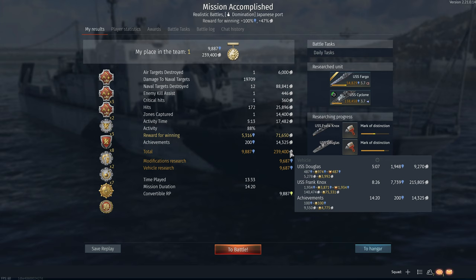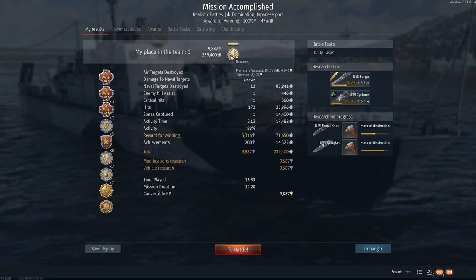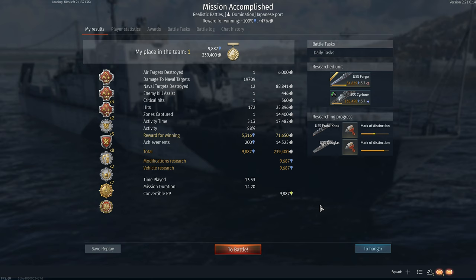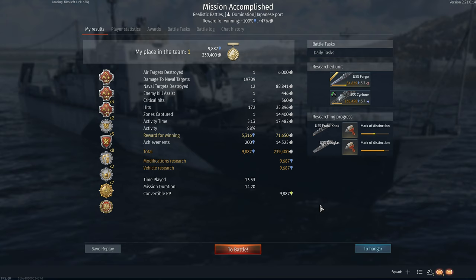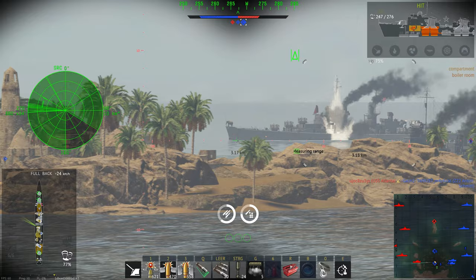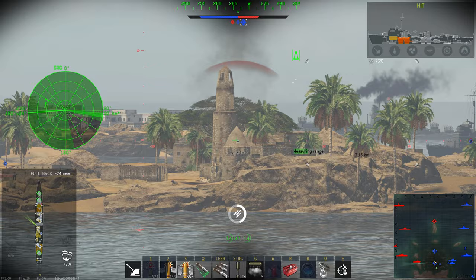The close- to mid-range defense against planes is much better, although I have been killed. As you can see, the income is massive — 240,000 Silver Lions without a booster, and not much came from the USS Douglas. That was consistent: I easily made over 200,000 Silver Lions, whereas I would probably have made around 170,000 with the USS Moffat.